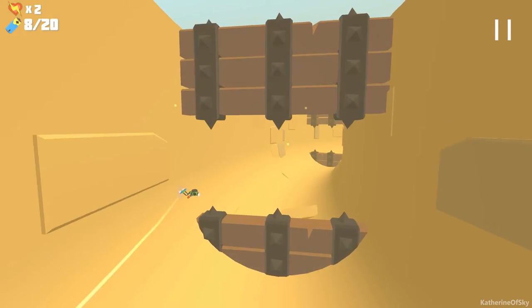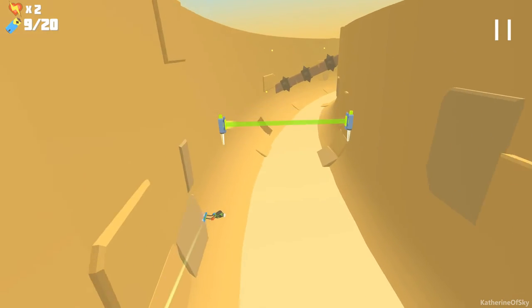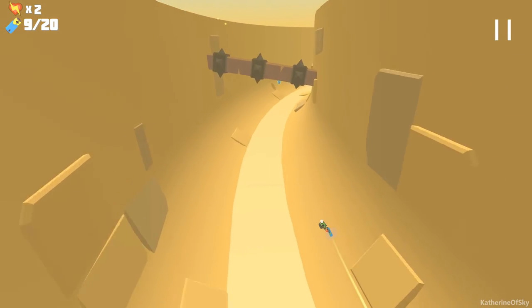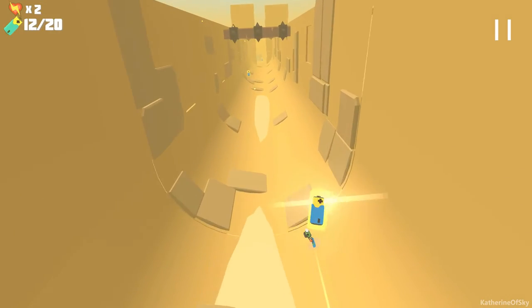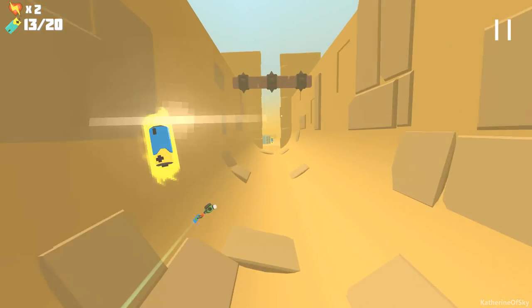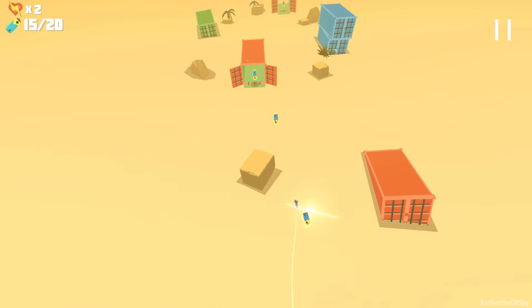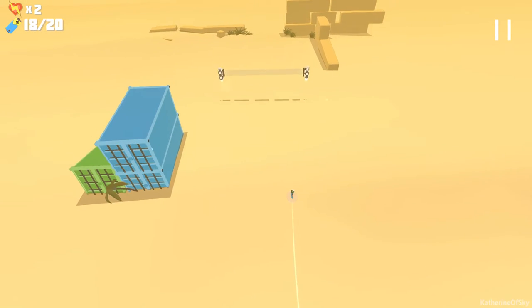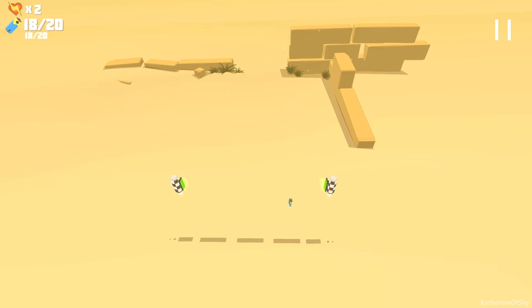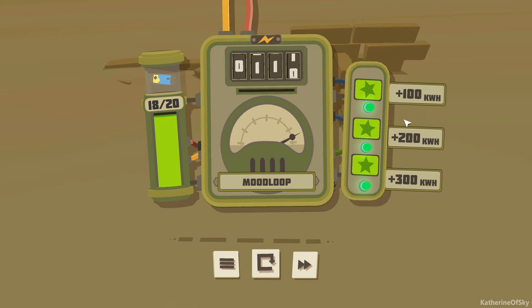Gotta be a little gentler on the controls, I see. Through the shipping containers we go. And the checkers - nice. 18 out of 20. Does that give me these powers? I cheated my way into 300 kilowatt hours apparently. Those missing batteries - I will go back and get them. More power to the battery magnet. I assume that controls the distance from which I can collect the batteries. Continue after game over plus one backup. Let's go for the battery magnet boost.